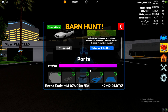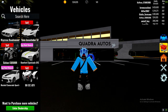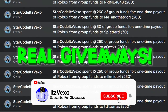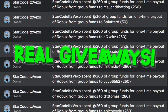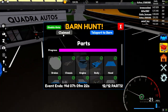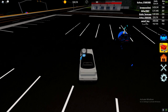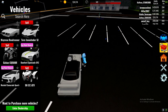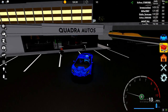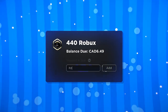Welcome back to Vehicle Legends. In today's video I'll be showing you how to complete the entire F barn hunt event. I've got all of the parts, and I'll show you all of the part locations so you can get this car. Before we get started, like and subscribe to my channel. If you want to unlock the barn event straight away, I can give you 200 Robux to unlock the barn hunt instantly.